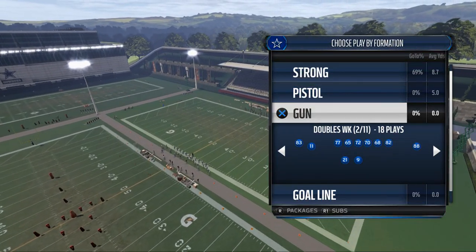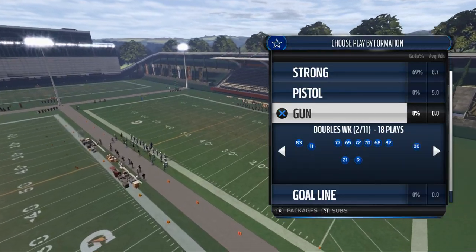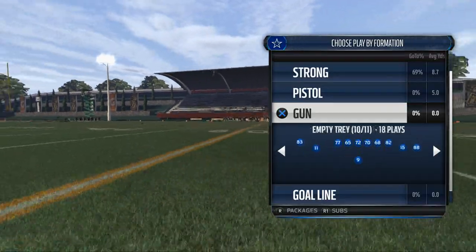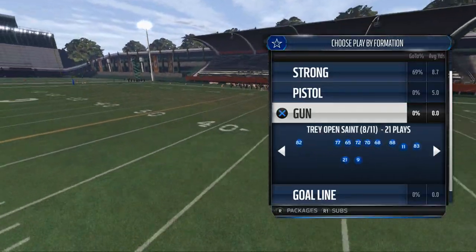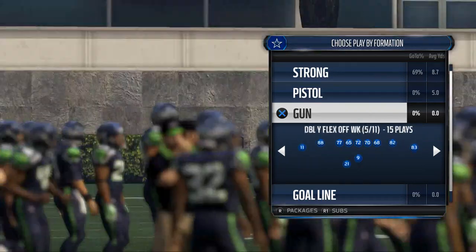The only issue with Doubles Week is that the tight end is kind of split in, so if they're in a basic nickel formation, they don't necessarily have to base align. What I like to look for is something with a spread — like a tray open. Those are the kinds of formations I look at.